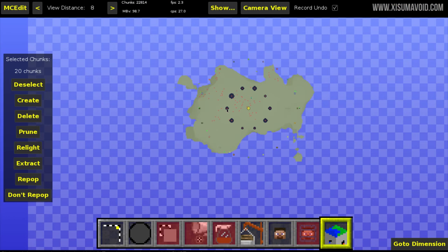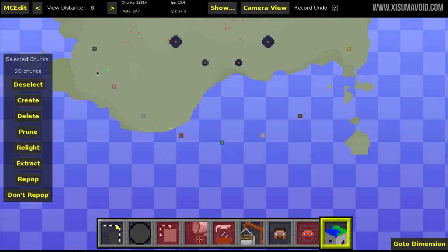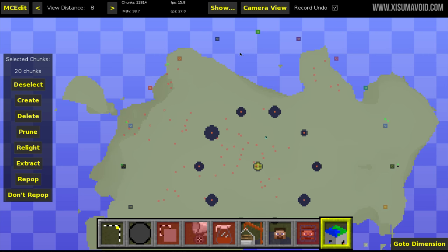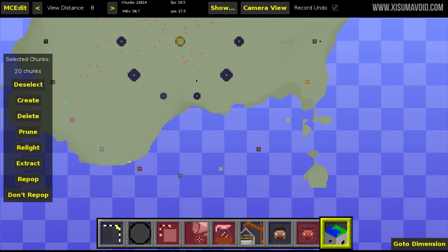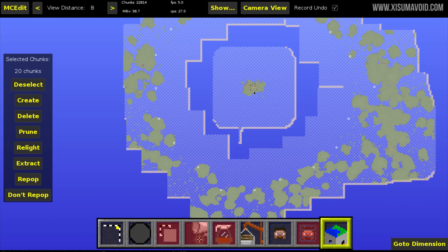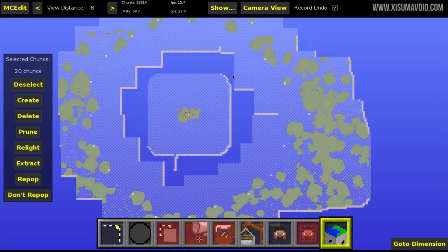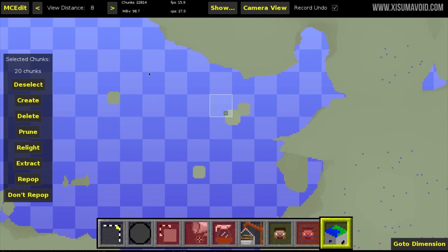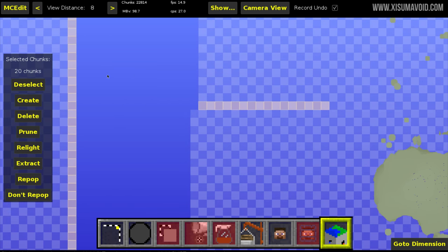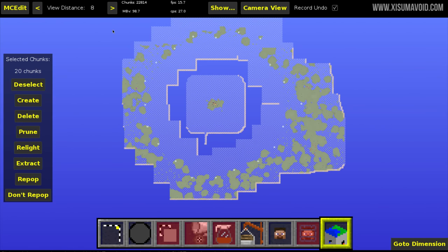We are now in a program called MCEdit and we are analyzing the world from above in the end dimension. I've slain the ender dragon 20 times in this world and marked each of the different portals that appeared in a circle with a different block. If we zoom out, I've highlighted them using the chunk highlight tool and you can see there are in fact 20 of them in total — scanning around you can see the little collections of blocks, each one a matching color.